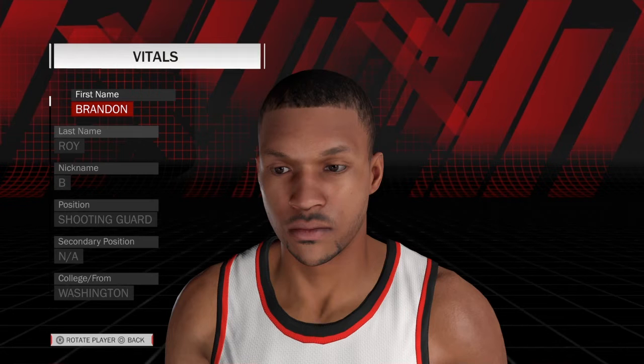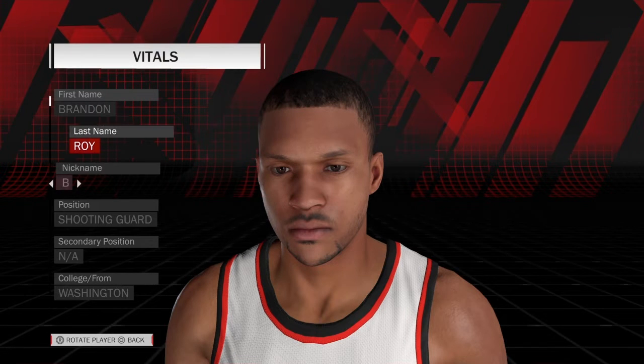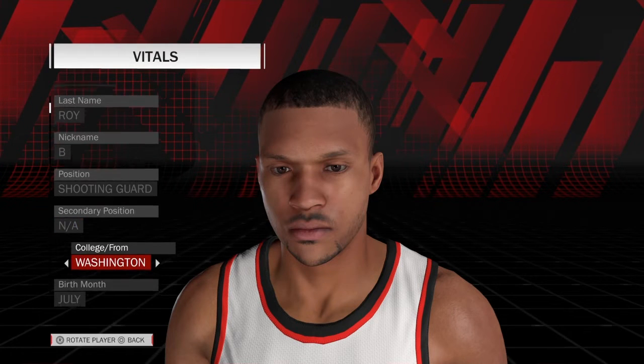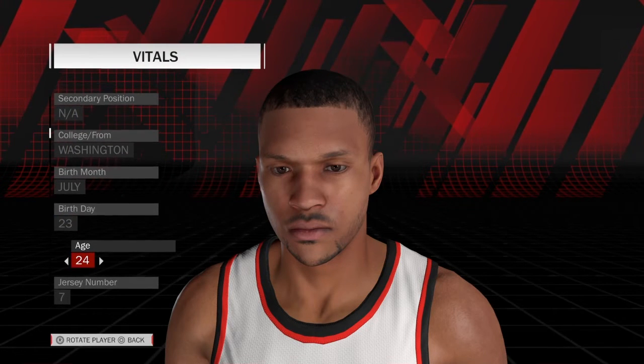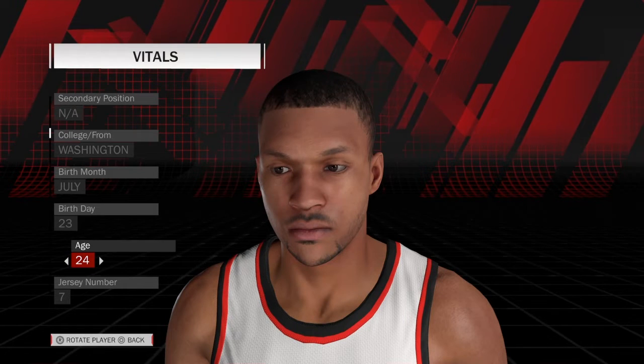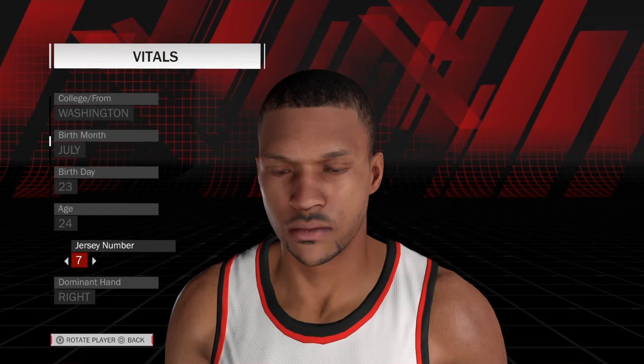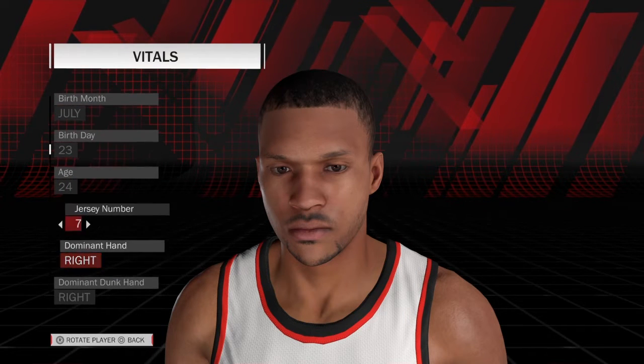Alright, so I will go through him. Brandon Roy — his nickname is B. He's a shooting guard from Washington, born July 23rd. I have him at age 24. This was his best season; I believe it might have been 2009 — I think his third season. I could be wrong.